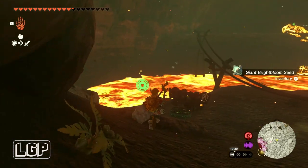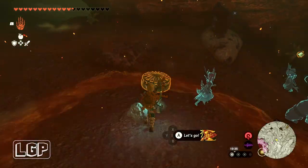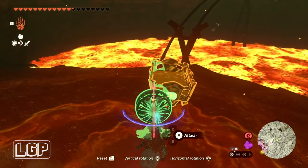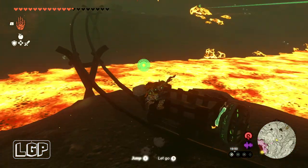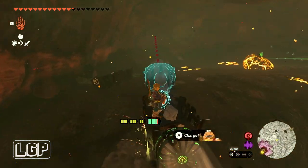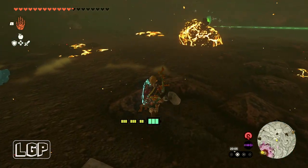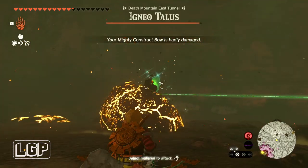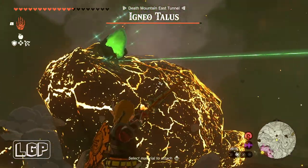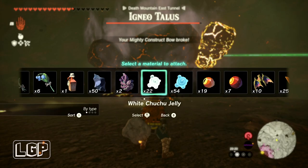There's another minecart in here — put it over there on the tracks. The difference this time is that you can't just pick up the crystal, because it's attached to an Igneo Talus — a molten lava type, so it is quite tough. Just use everything you've got that's made of ice, and that should work really well. Disconnect the fan so it's not constantly on, and then the Talus is right there. Hit it one time to start the encounter, and the Chuchus are really good because they will make that molten lava go cold.